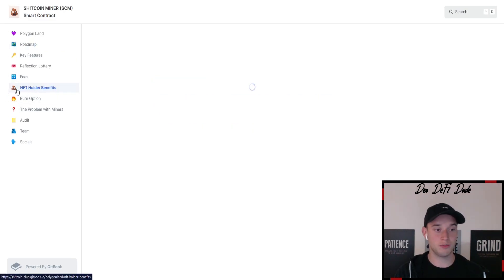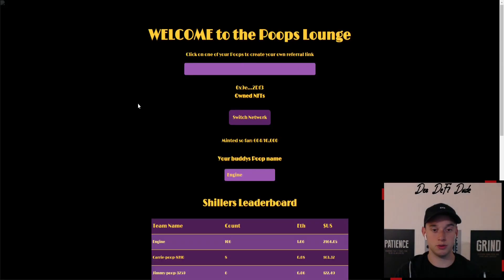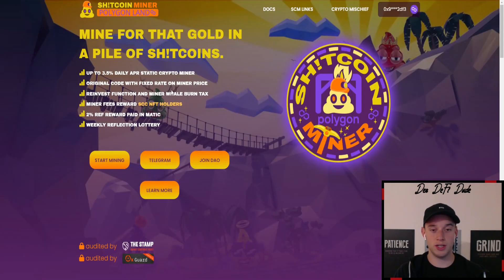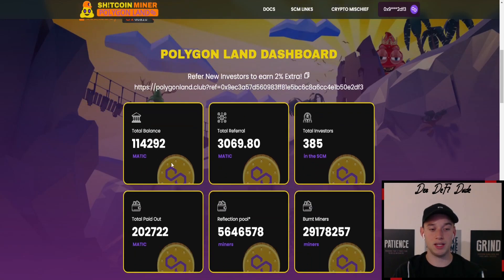You can see all the NFT holder benefits listed on their page. To purchase one of those NFTs, you go to the page on the Polygon network, you need 0.1 wrapped Ethereum, and then you can purchase one of their so-called poop NFTs. Polygonland is still ongoing and still paying out — of course the yield went down. They started with initially 3.5 percent and currently reward between one and three percent, which completely depends on the contract balance. If the contract balance goes up they can distribute more; if it goes down, it will also go down.